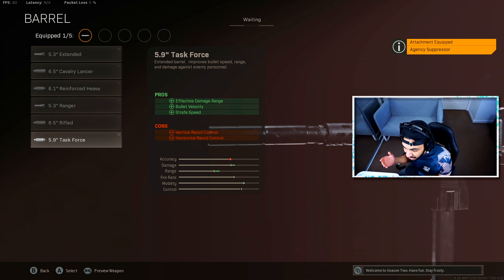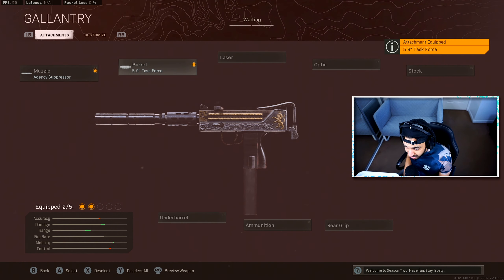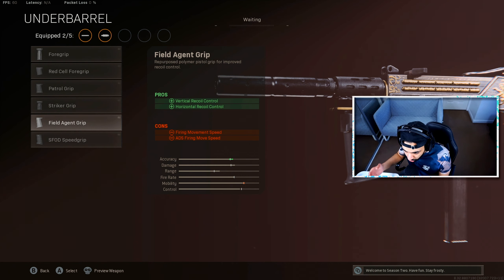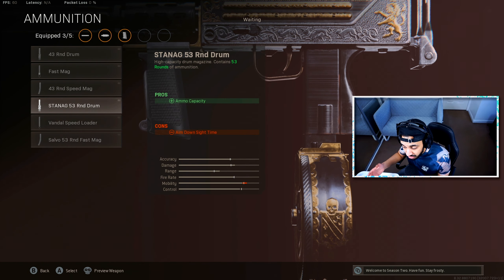For the barrel, use the Task Force barrel — it gives better damage range, bullet velocity, and a faster strafe speed, which is very important. The MAC-10 doesn't have much recoil, so the vertical and horizontal recoil cons won't be noticeable at the ranges you're using it. Use the SFOD Speed Grip rather than the Field Agent grip, because the Field Agent gives cons to firing movement speed and ADS firing movement speed — the SFOD doesn't penalize strafe speed at all. For ammunition, use the Stanag 53-round drum.